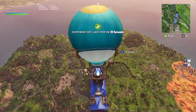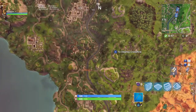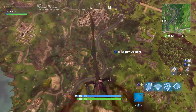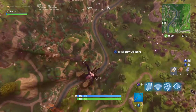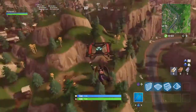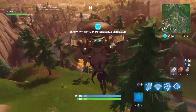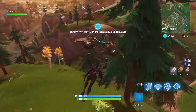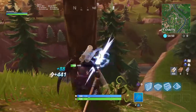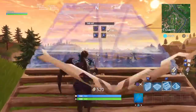Double ramp floor wall ramp — so I'll just drop down, hit these trees over here at Shifty, and I'll show you guys how to do that. This skin is lit, I just bought it yesterday. So what you're gonna want to do is just get some mats and practice in Playground.